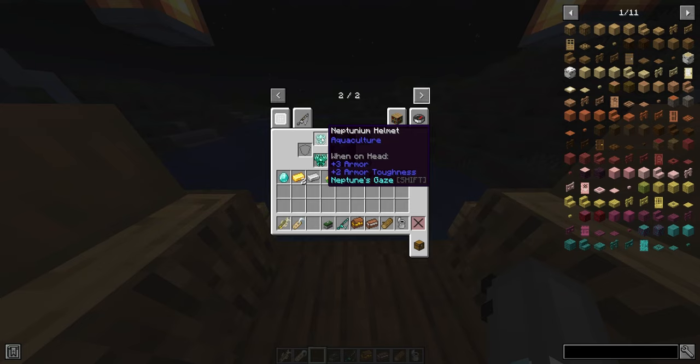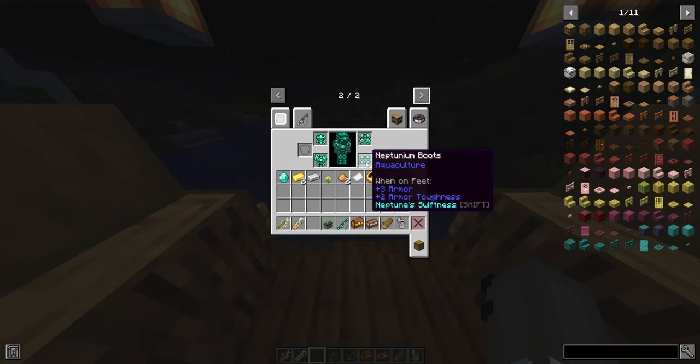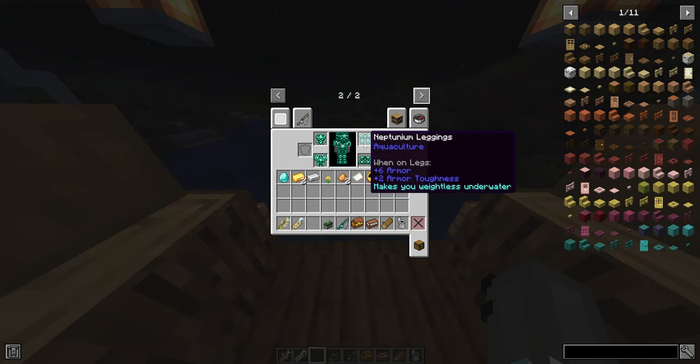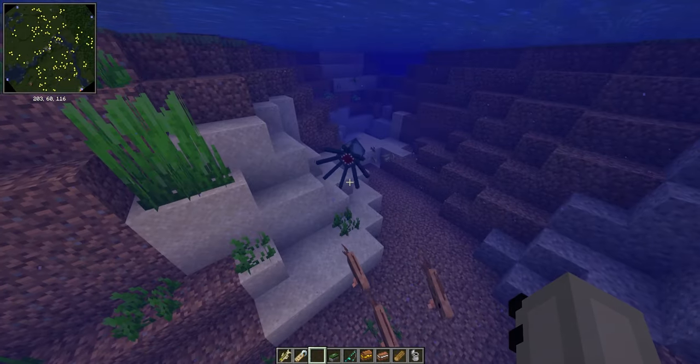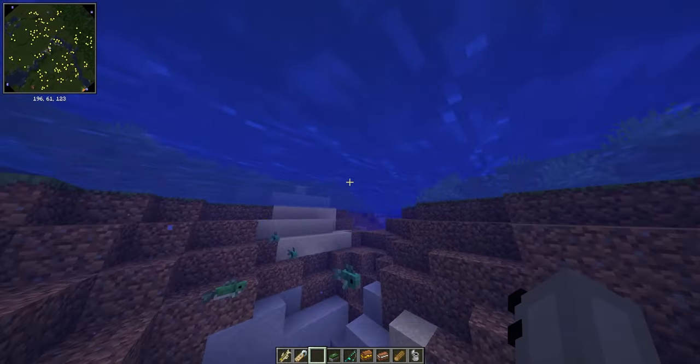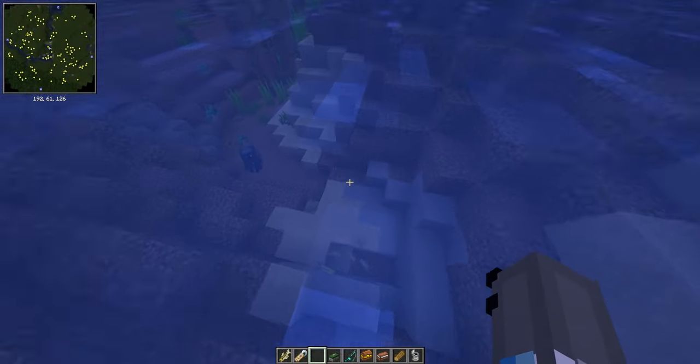Let me tell you the benefits of each armor piece. The helmet improves your underwater vision, basically giving you night vision underwater. The chestplate allows you to breathe underwater. The boots give you increased swim speed. And the leggings allow you to be weightless underwater — meaning you don't sink.